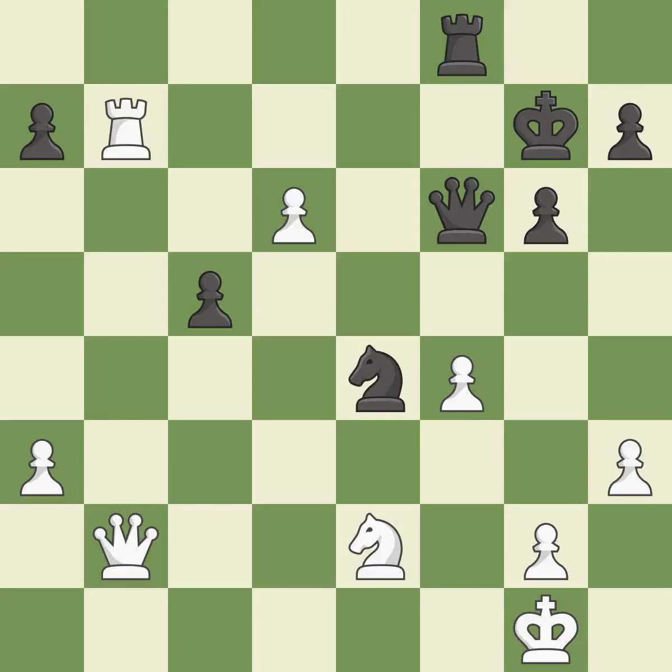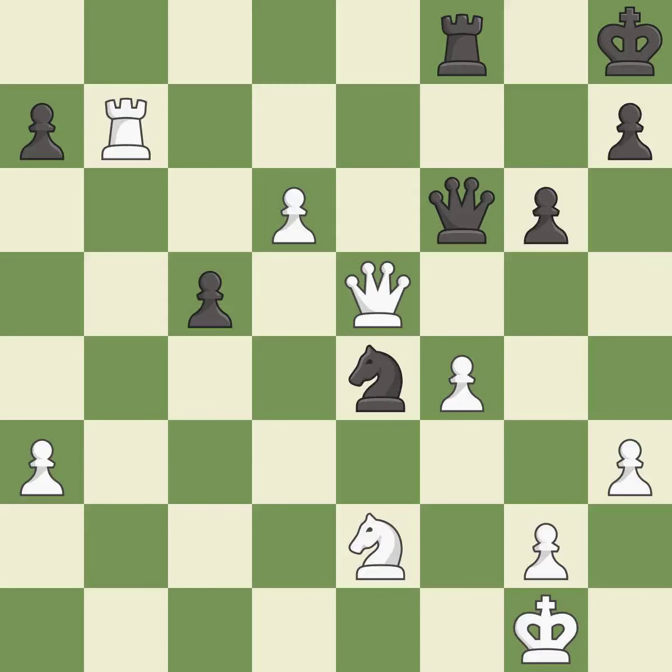This threatens to win a pawn — it is best. This steps away from the checking rook — it is best. This is the strongest option — it is best. One of the best moves — it is excellent. This wins a knight. This threatens to force eventual checkmate — it is best. This frees a pinned queen, allowing it to provide defense — it is good.